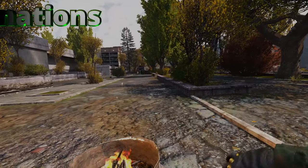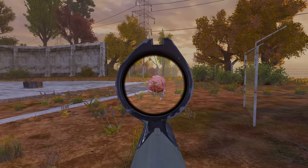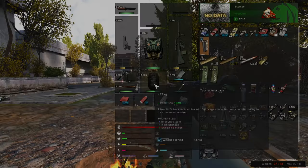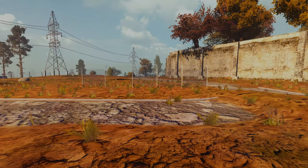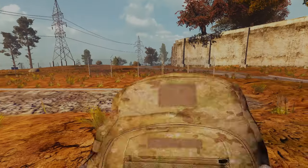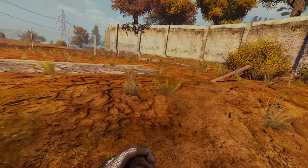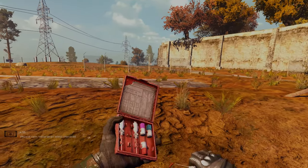Let's continue with more realism mods by adding Food, Drink and Drug Animations, which makes your character play animations for every action you make. There are many extensions for this mod, including a backpack open and close animation when you open and close your inventory. Every action plays an animation accordingly — whenever your character drinks, eats, or takes drugs, and it also includes smoking animations.